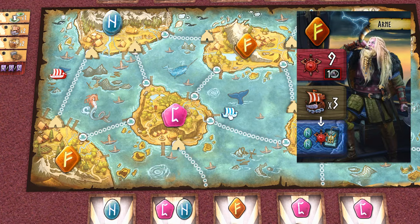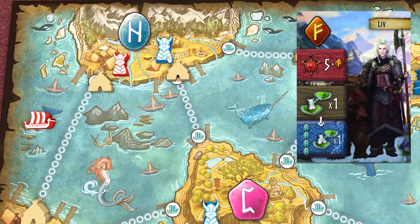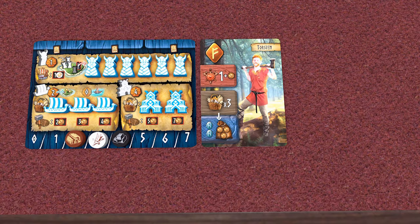Those leader actions are: move their ships, move their settlers, gathering resources, or build boat or temple.